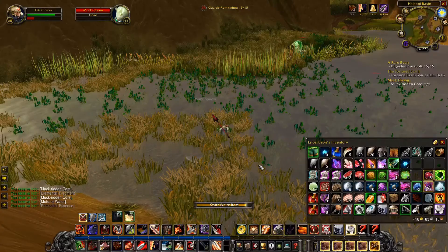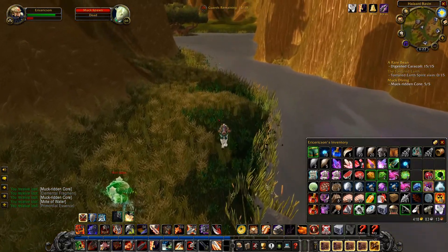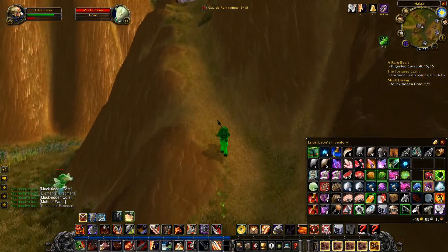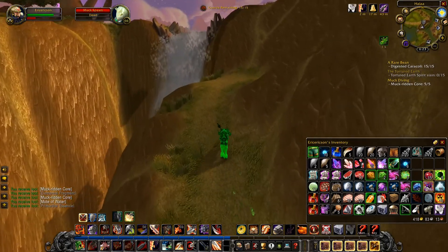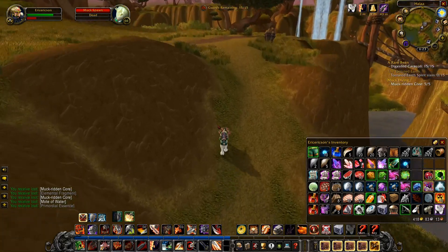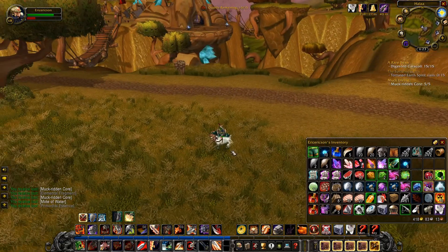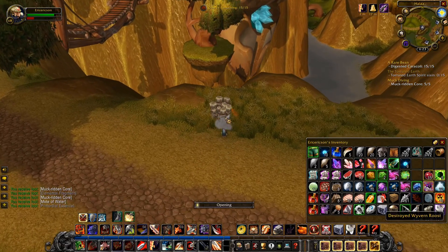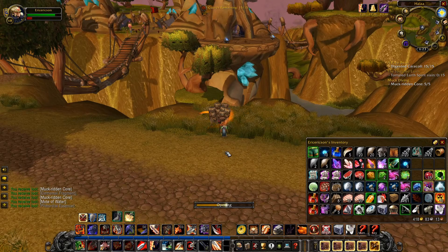Rock guys are in the Talari Basin. We're in the Helani Basin right now, so that's not the right place — it is for the muck guys though. And there we go — Muck Core. Now we just need to get out of here. We tried going through there before when it had guards and it was hugely problematic. Destroyed Wyvern Roost — open it. Oh, that activates PvP. There we go, fantastic — good choices.